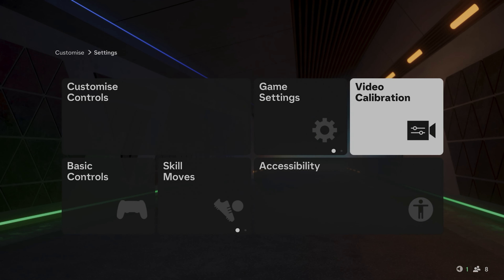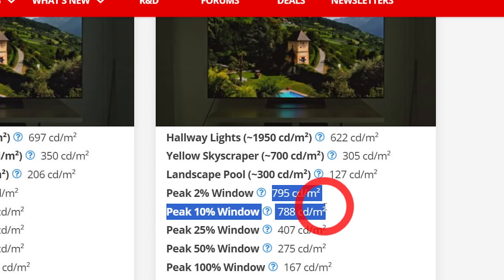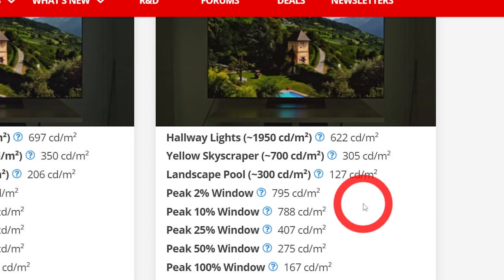Go to settings, then video calibration — you'll see four tabs. The last tab is for HDR. If you haven't calibrated your PS5 HDR, go to the website rtings.com and search for your TV model. For example, I searched for LG C2. Click on the TV review, then scroll down to find the section named HDR brightness. Look for the 2% and 10% windows and take an average from those values.